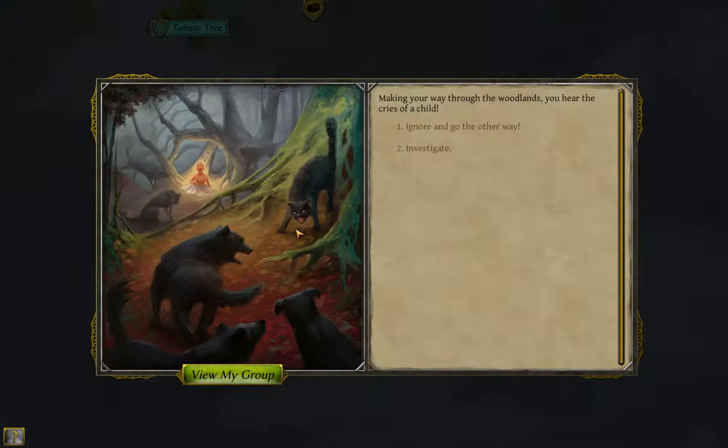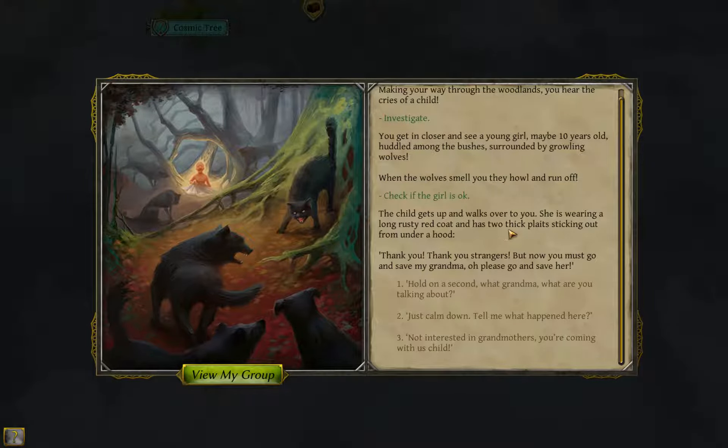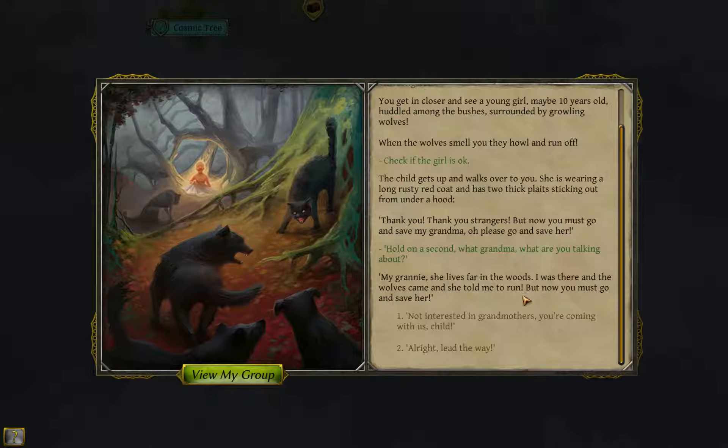Making your way through the woodlands, you hear the cries of a child. We want to investigate. You get in closer and see a young girl, maybe 10 years old, huddled among the bushes, surrounded by growling wolves. When the wolves smell you, they howl and run off - it never happened to me that they would just run away, I almost had to fight them. The child gets up and walks over to you. She's wearing a long rusty red coat and has two thick plaits sticking out from under a hood. 'Thank you, thank you strangers, but now you must go and save my grandma - please go and save her!' This is a different event than I thought - I know which one this is, this can be fun. Let's follow this quest.